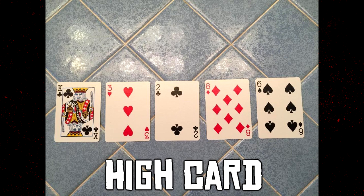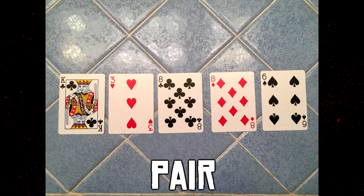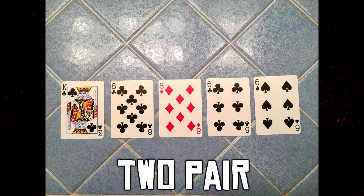Moving above the high card is the pair — two of any matching cards. The lowest would be a pair of twos, the highest a pair of aces. In this example it's a pair of eights. A pair of eights beats a high card but cannot beat a pair of nines, tens, jacks, queens, kings, or aces. Above the pair is two pair.